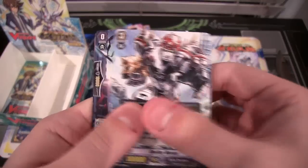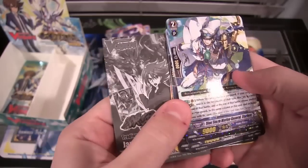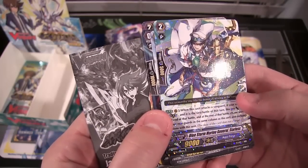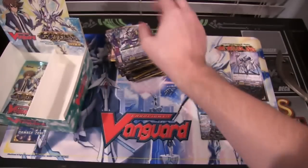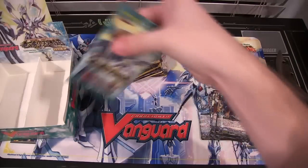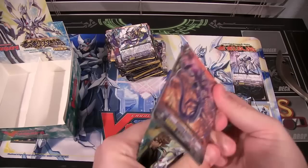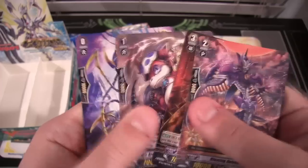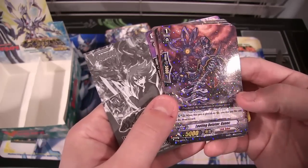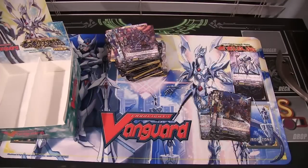And we have a rare, which is an Aquaforce card — Blue Storm Marine General Starless. And here we are — here is our last pack. Let's see what we can end this with. Get like a Legion rare or something, maybe. And we end with a rare, which is Looting Deleter Gunnick — I think that's how you say that. And that is a rare.